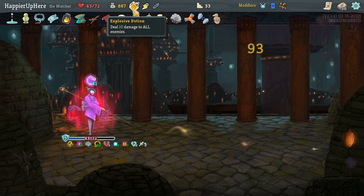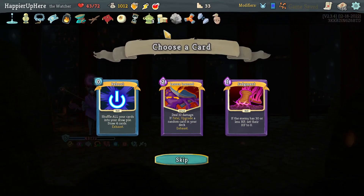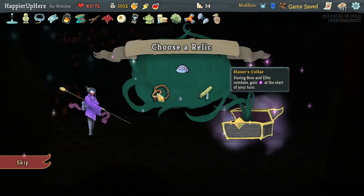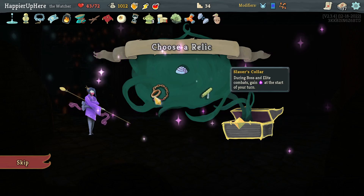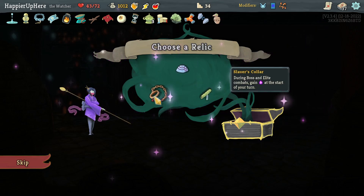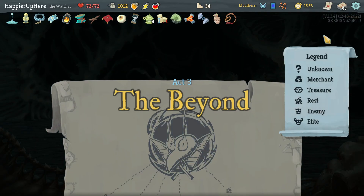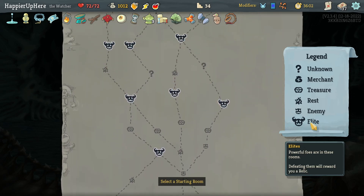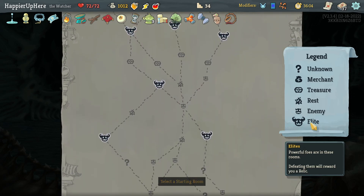Got Fire Potion, Lesson Learned, Judgment, Reboot as rewards. Going for collective bonuses so I'll take another Lesson Learned. Can't take Runic Dome. Let's take Slaver's Collar - during boss elite combats, get extra energy at the start of your turn. Looking at the map - there is a five-elite path, and it's only one such path.